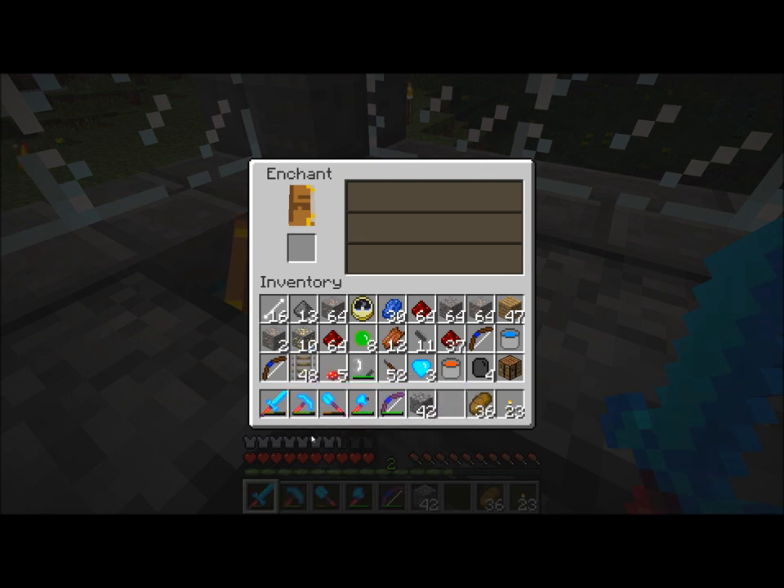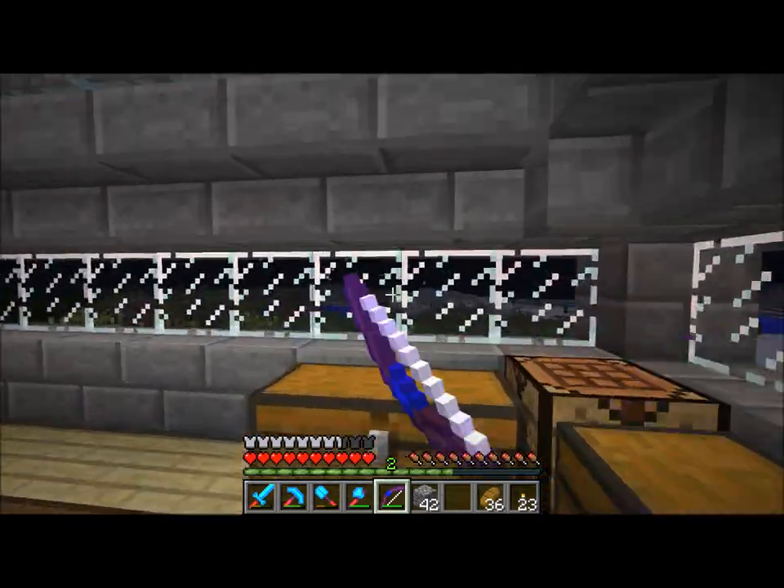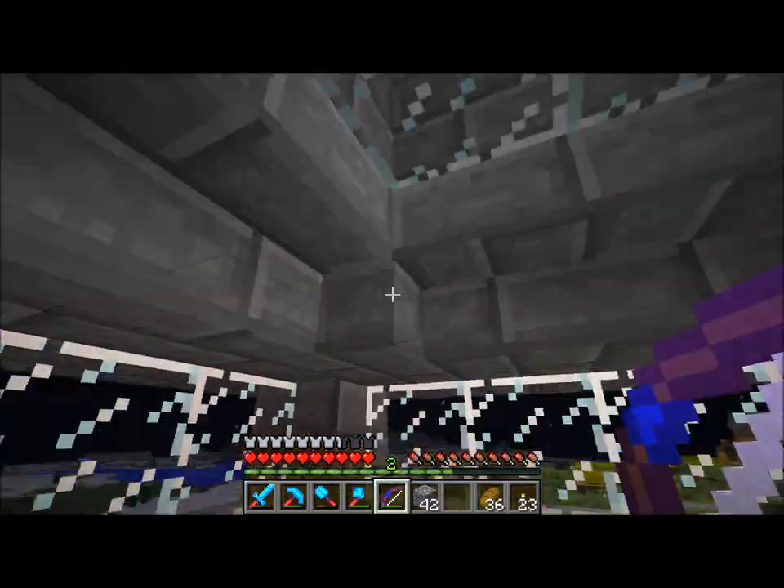This was specifically the reason why I was going down there. Also, I'm glad I found the abandoned mineshaft, because that means I'm going to get a bunch of rails out of it, which is awesome, because we need rails in order to get those villagers from over there to over here, because they don't follow you like animals do.